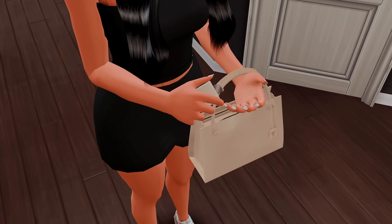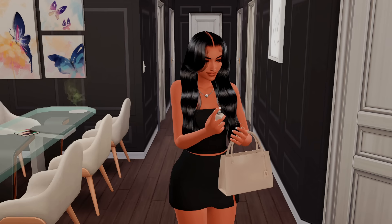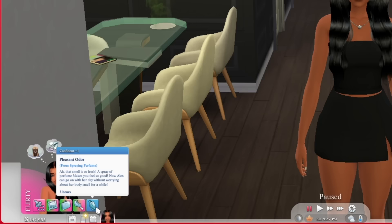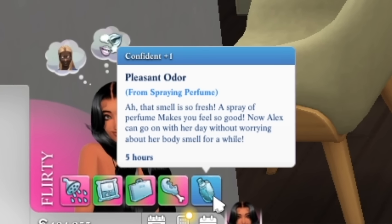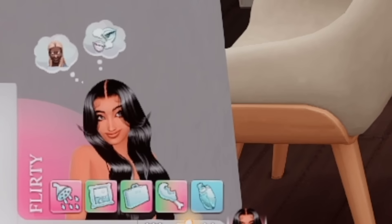The animations are supposed to be top tier and they are — she unzipped the bag, oh my god, and she pulled out the perfume! I usually do the neck as well, maybe some on the inner elbow. We got a buff: 'Pleasant Odor from Spraying Perfume.' That smell is so fresh — spraying perfume makes you feel so good.